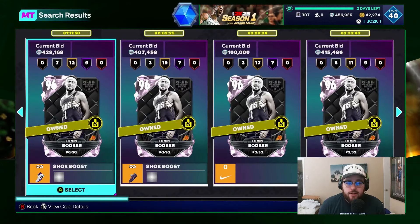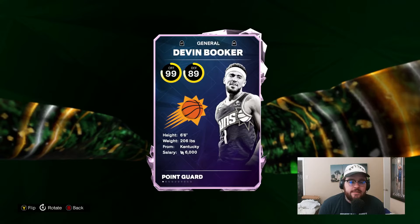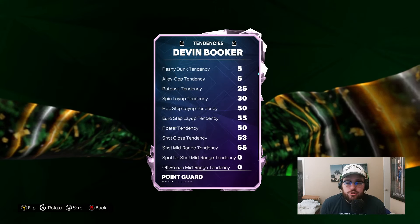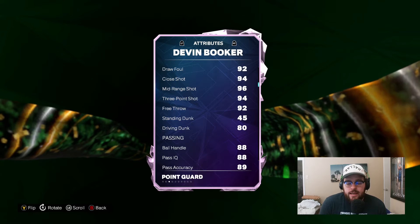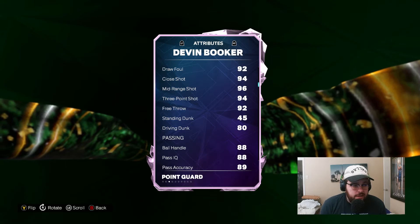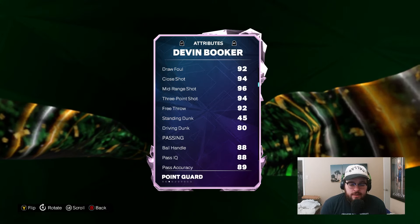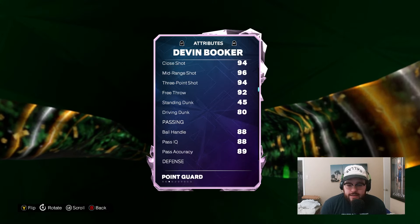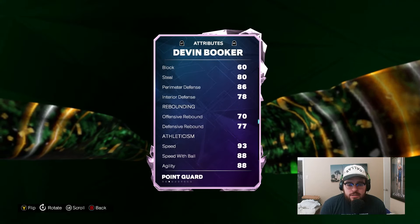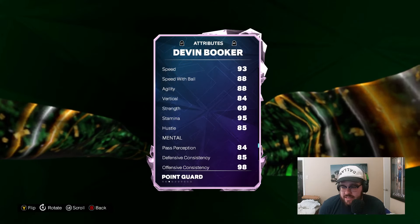I think D-Book is the best point guard in the game. A lot of cards on this team are very, very expensive, and D-Book is certainly one of them. He's 6'6", 99 offense, 89 defense. Offensively he has one of the best releases in the game, one of the best dribble styles in the game, probably the best fade in the game. He is a very capable slasher, elite crossover, really good drag back. His animations offensively are just phenomenal, and then defensively he's got good steal, good perimeter, good interior — solid defender. Not insane, but he's a 6'6" PG with decent defense.